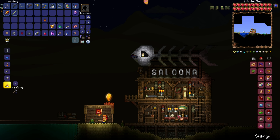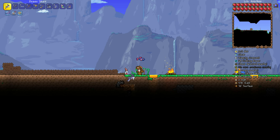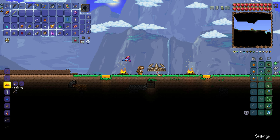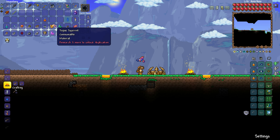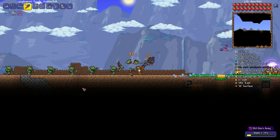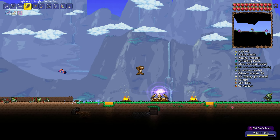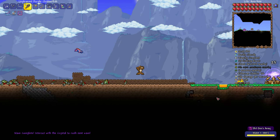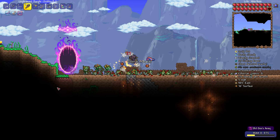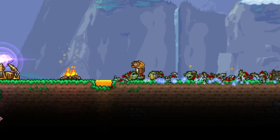So I want to farm the event for a little bit just to actually have a chance at the hard mode version. I place the Barkeep in the Salooner because it's lore-accurate, and then begin building an Old Ones Army arena. I then place the Eternia Crystal Stand down and activate a crystal to start the event. The first wave doesn't pose much of a challenge at all because Guppy is the Goblin Slayer. Wave 2 includes Goblin Bombers, which are a little bit harder, but they still stand no chance, and we complete the second phase with ease. I'm just a human lawnmower at this point.